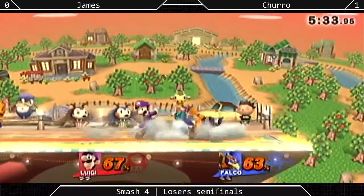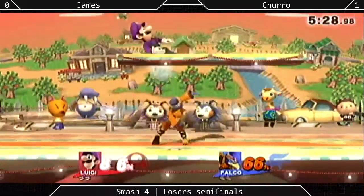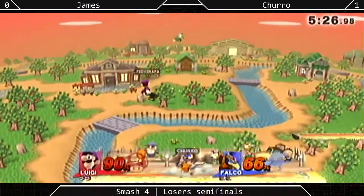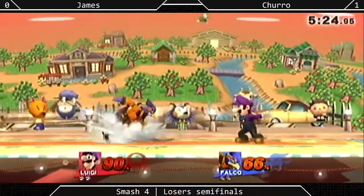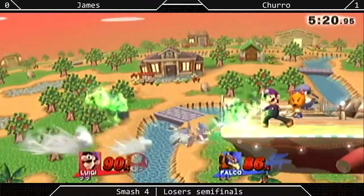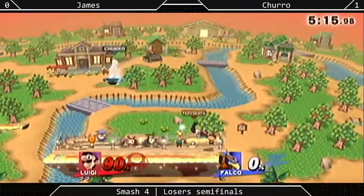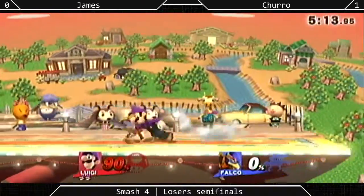So much disjoint on that move, it plays a big part. And it's safe on shield when spaced properly. This makes his neutral game so much better than just regular lasers and trying to camp around. James did pick up that first stock with the forward smash.